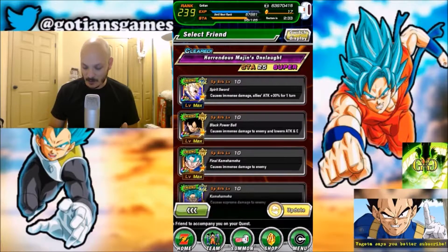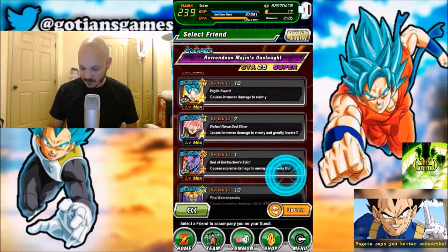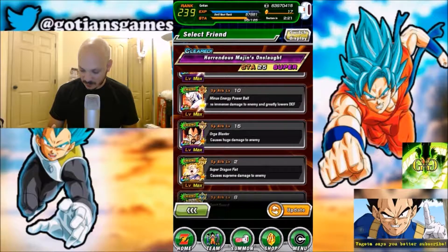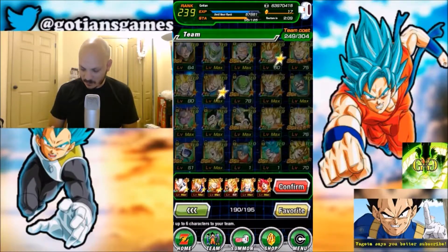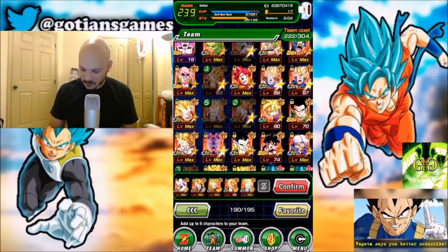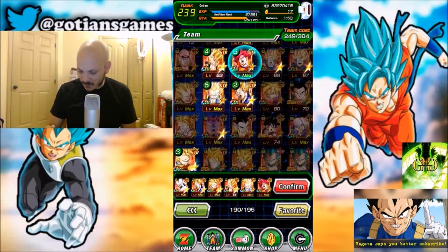Let me just get the proper Omega Shenron here. I need a Super Attack 10 Omega. There we go. My phone's lagging a bit. I don't know if I want to bring that God Koo or not. I'll bring the God Koo.